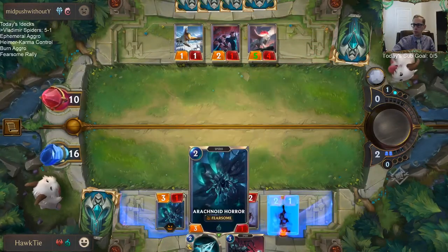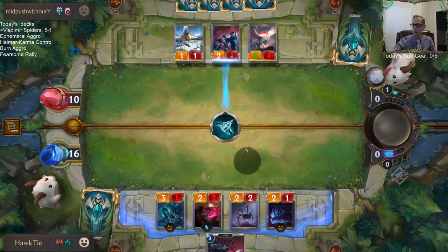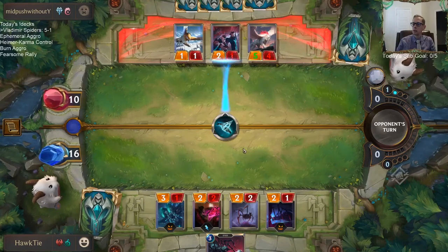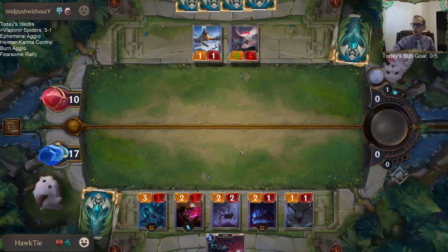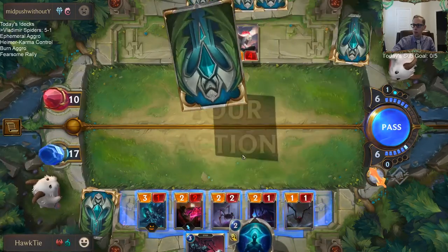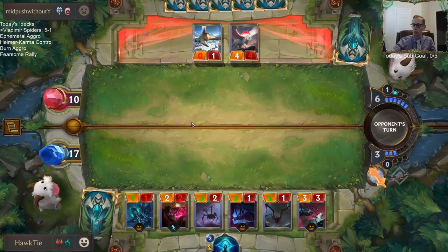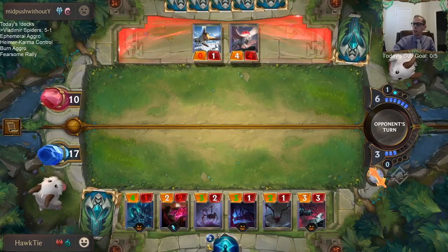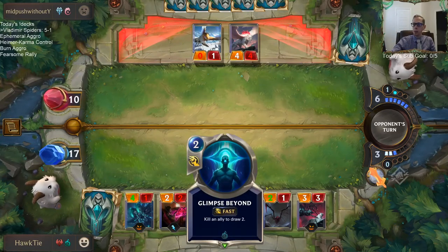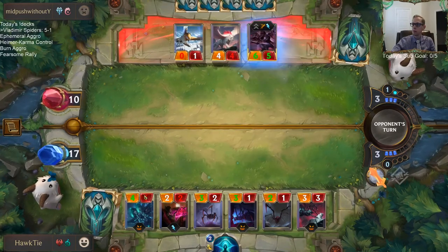Let's go. The worst case scenario is they have a large lifelinker, but this is a good draw — because even if they have a large lifelinker, whatever they block I'll kill with Glimpse Beyond so they don't gain life. Okay, so just a large Stead.